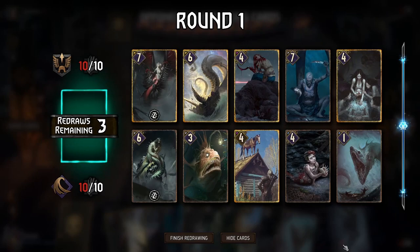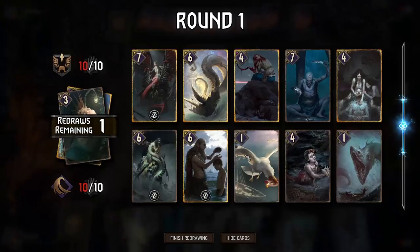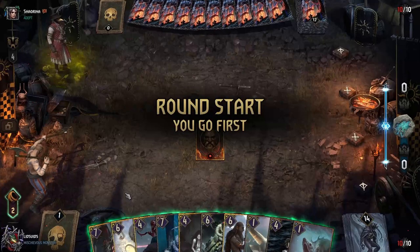Alright, going up against Nilfgaard here and we'll go first. We want to put both Roach and this Anglerfish back into our deck. This looks pretty solid — we do have a lot of cards we want to keep in our deck, so I'm not even going to use that last Mulligan. I'm not going to tempt fate like that.